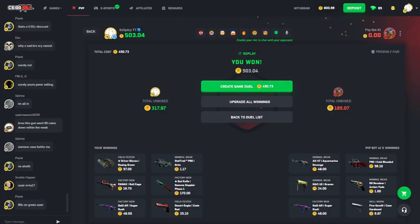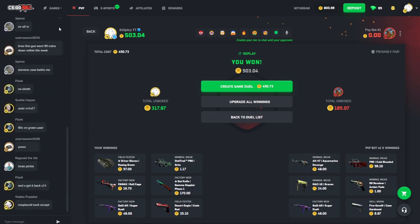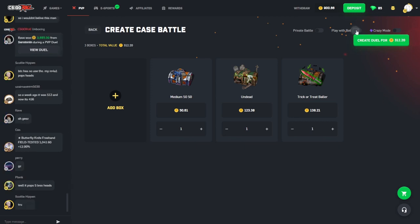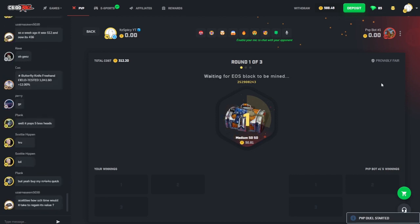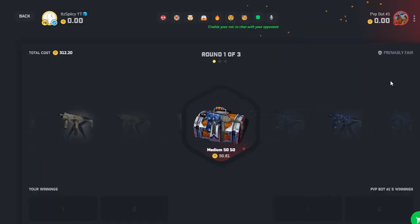Not as exciting as I was hoping but I'm gonna go make a banger of a battle. I'm just gonna keep playing regular mode — I think I'm done with crazy mode. I might even ask the site for a crazy mode self-ban because it keeps screwing me. We got a trick-or-treat baller, an undead case, and a medium 50/50 — all good cases. If this pays we're looking at probably 600 to 700 coins easy.